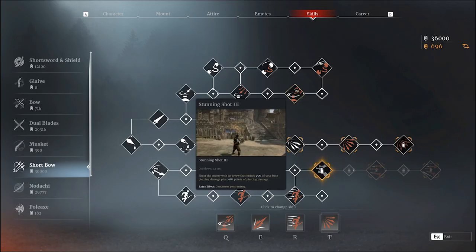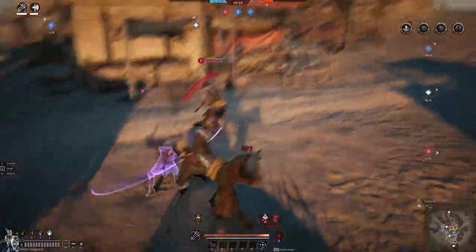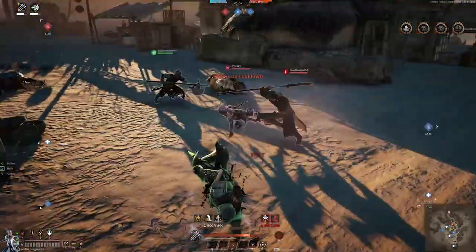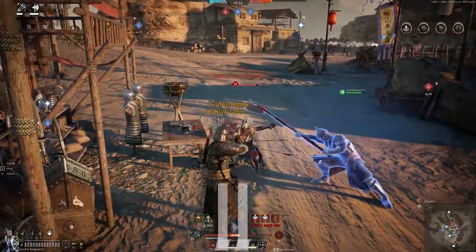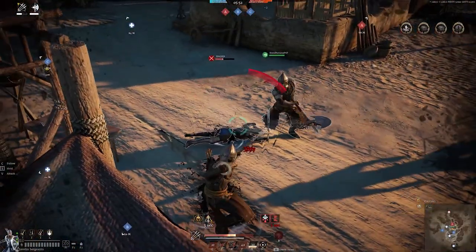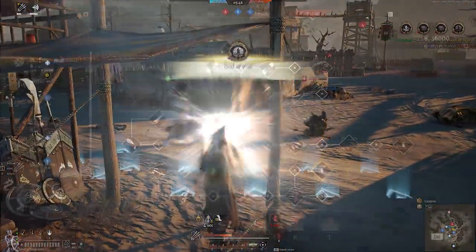Next would be Stun Shot. Stun Shot is by far one of my favorite abilities because you can stun them and then it concusses them. The concuss is actually pretty good — about three seconds of them just being on the ground, so you can run up and do a bunch of abilities to them while they're concussed.